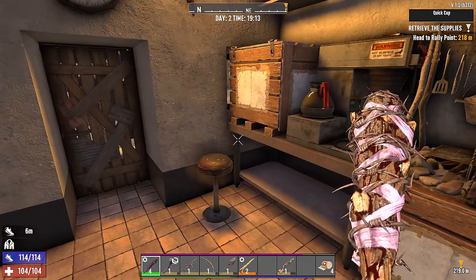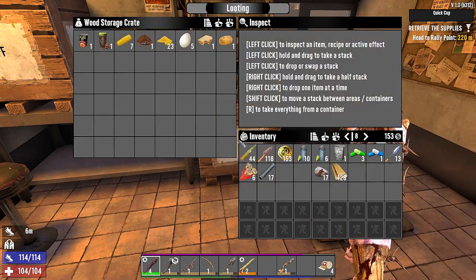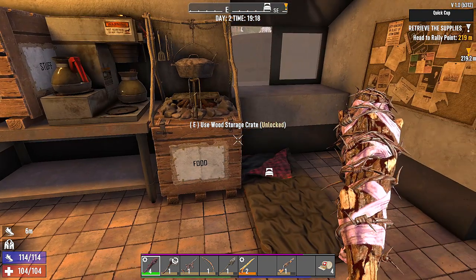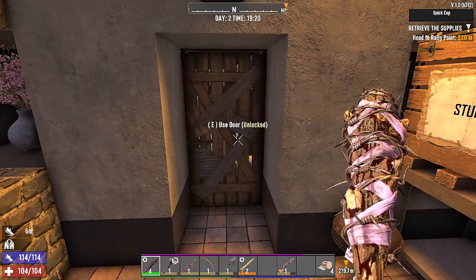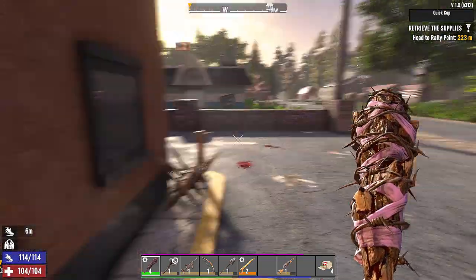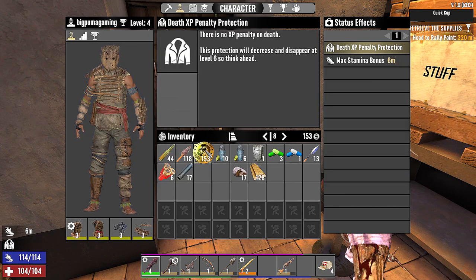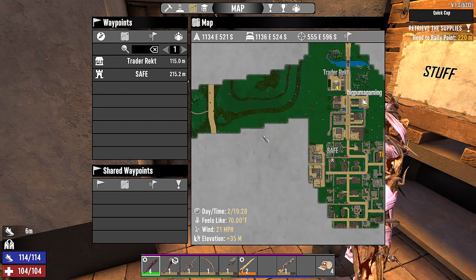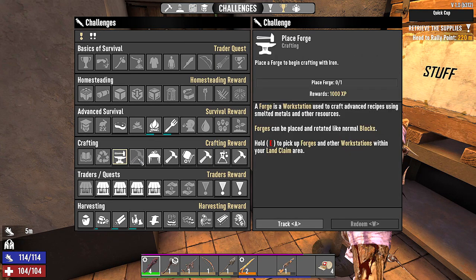That is going to do it for this video. We've got our supplies in this crate and our food in this crate. We need to find a wrench — really need to find a wrench. Our water and food are doing okay. The dew collector is collecting water. As soon as that fills up we'll pull all those out and get back to doing jobs. We've got all our level 3 gear and I think we can move up to level 4 now. We really haven't gone too far into town — it's only the second day so we've got plenty of time. We've got to place and craft the forge.